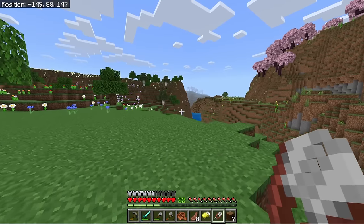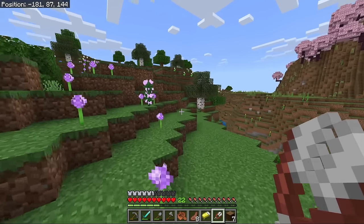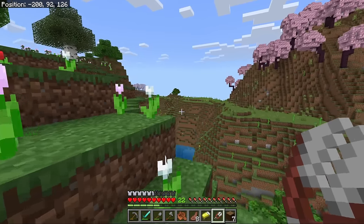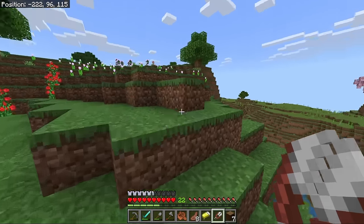Trying to find that azalea tree — I don't think this is going to happen today. I've done like a big circle around spawn. This seed, by the way, has so much plains — so many flat areas to build. I found a witch hut as well off that way, didn't show you guys, but we'll probably build a witch farm at some point in the future.